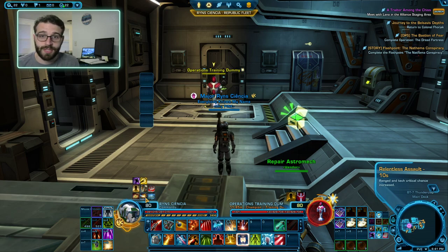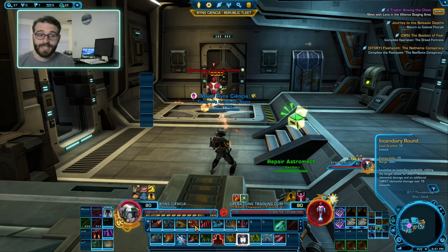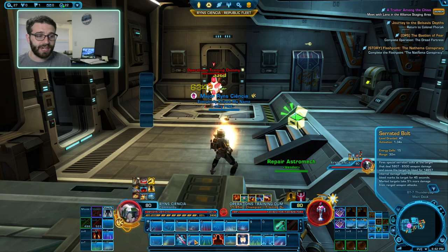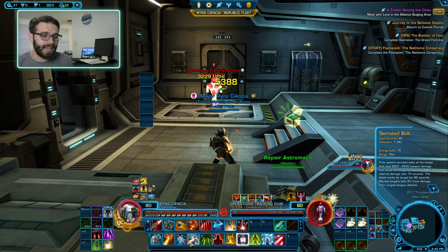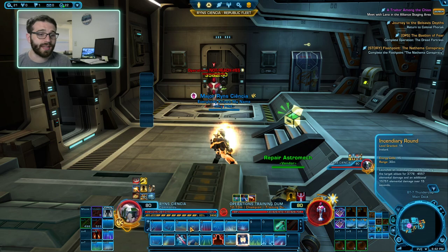The rotation for Assault Specialist Commando breaks down into three sections. The first section is going to be our DoTs, then our FUFF, then our Bonk. We have two DoTs as part of Assault Specialist. The first is Incendiary Round — an instant cast ability that applies a damage over time effect to the target. The follow-up ability is Serrated Bolt, our second DoT, which is a casted ability. The benefit is that we use them in this order: Incendiary Round into Serrated Bolt. The instant cast goes off immediately, our cells regenerate quickly, so when we use Serrated Bolt we won't lose a lot of cells. Anytime you're applying DoTs, make sure you go Incendiary Round into Serrated Bolt.